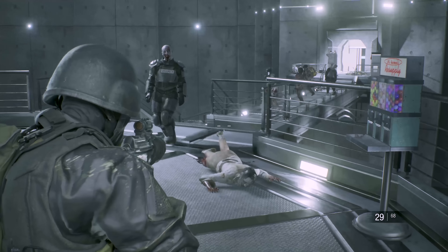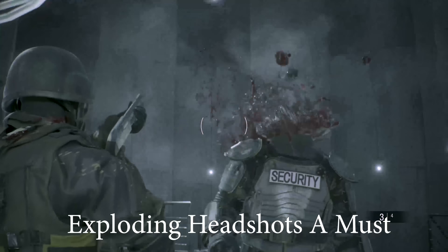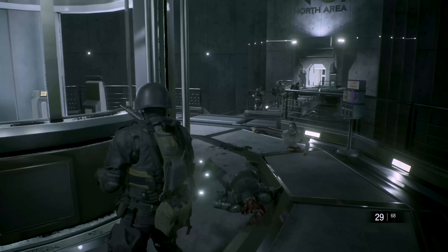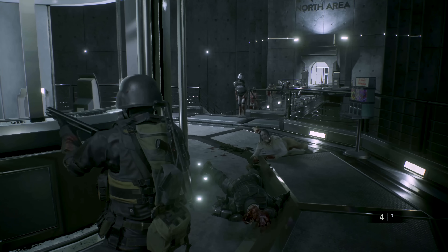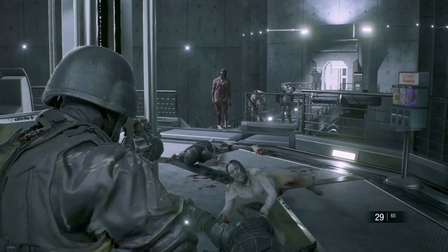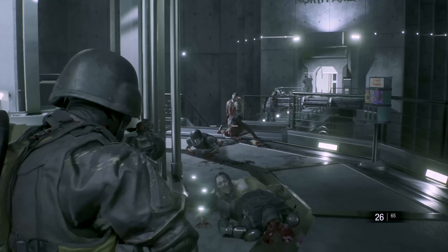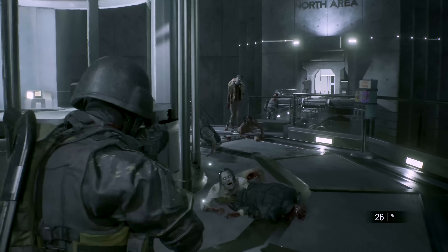If you have a zombie with legs exposed, shoot the legs. If they have armor, shoot them in the head with the shotgun. Machine gun for regular zombies or zombies with legs exposed; shotgun for those zombies where only their head is exposed. Watch out for the zombies that are crawling around that you knocked over — they'll still be alive and will come back to grab you if you take too long.